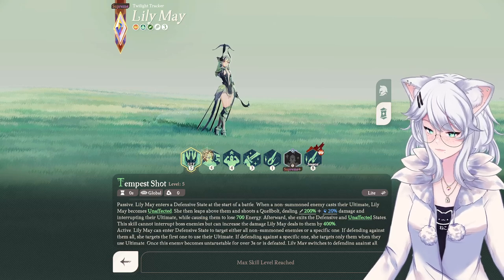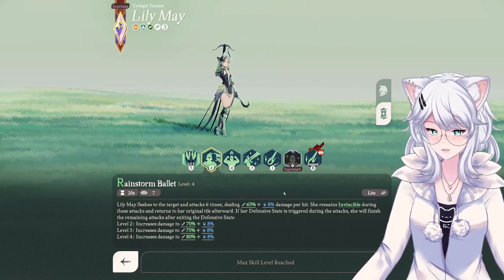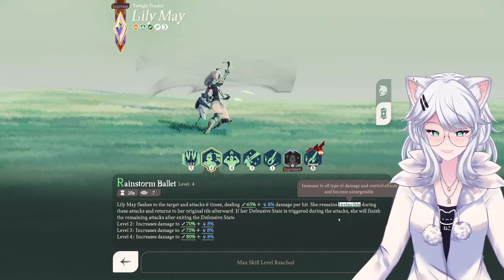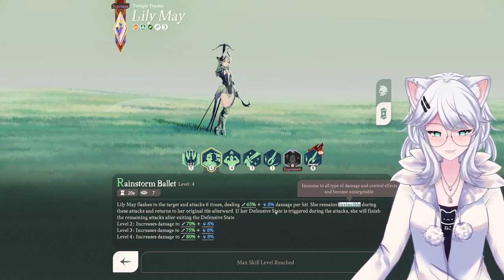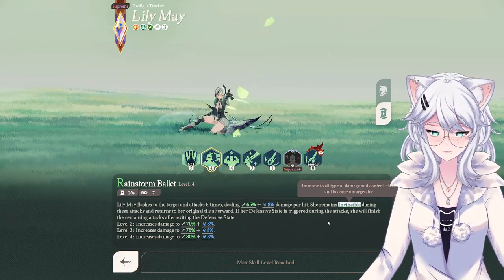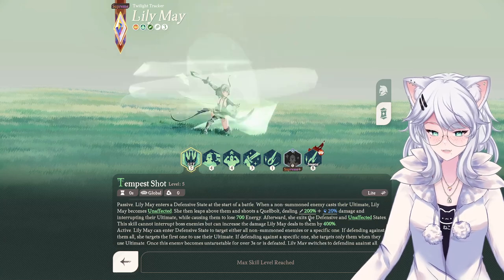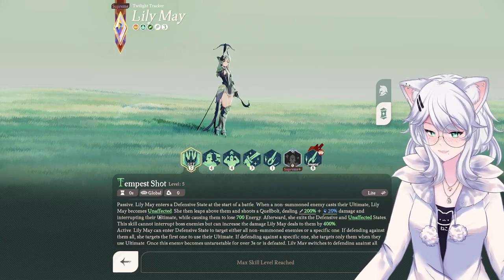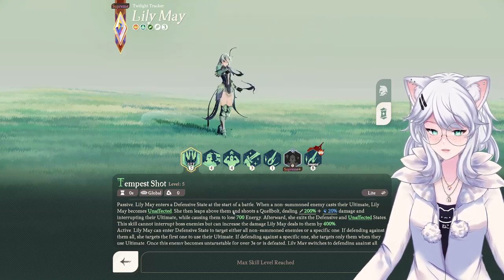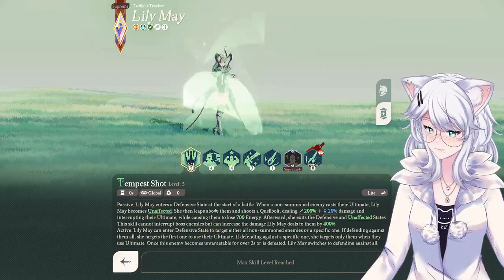She also has Rainstorm Ballet, where she flashes to her target and attacks six times, dealing a lot of damage while being invincible during those attacks, then returns to her original tile. If her defensive state is triggered during the attack, she will finish the remaining attacks after exiting the defensive state. During the leap she is unaffected, so she can't get stunned out of being able to cancel that ultimate, and during the ballet itself she's fully invincible. The animation looks amazing.